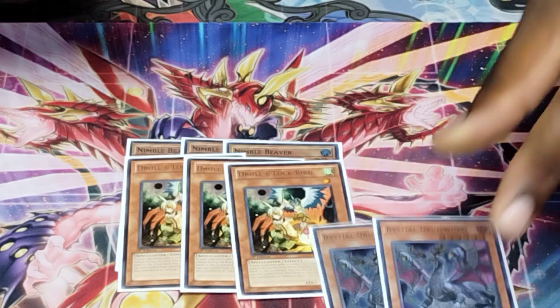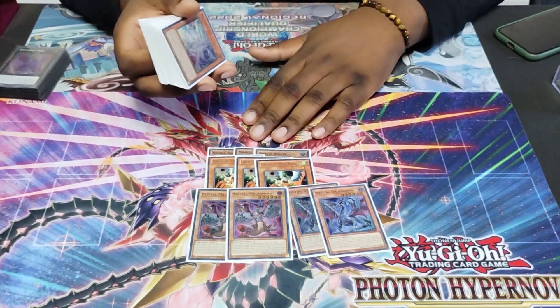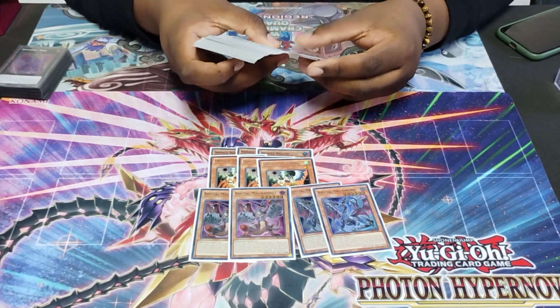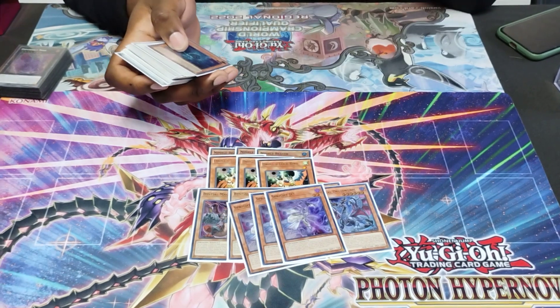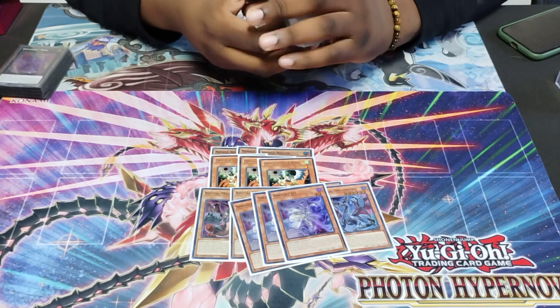Then we've got the Bestial package: two Druas Swarm, two Magnum Mutt — cause we don't like Tear, and pretty soon we're not gonna like Spright either. Strong hand traps for sure. Three Jet Synchron — Jet helps me run into the Elf and the new Sprite trap, Smashers, and helps facilitate more plays.